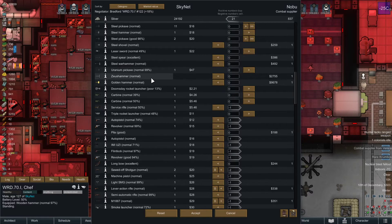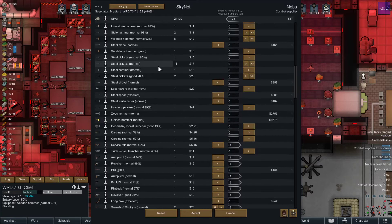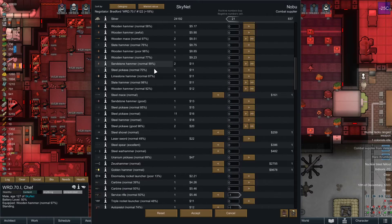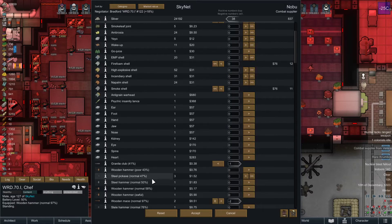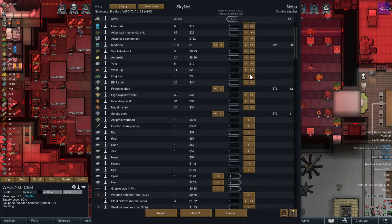Golden hammer. Alright, that looks good there. Oh, that's a laser sword - I was like, what is that? We are basically... okay, let's hold on to the organs because it seems like pretty much everybody buys those.